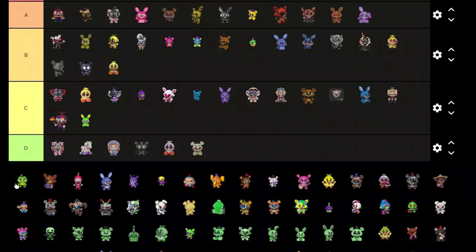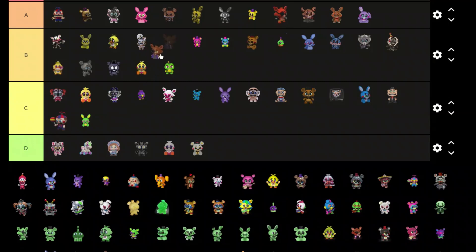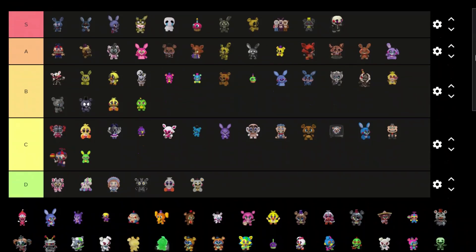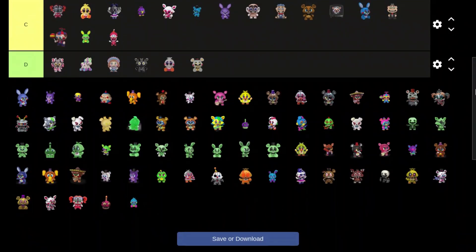We got Happy Frog — that one looks pretty cool actually, B tier. Another foxy — that's the one with the cool instrument, I can't remember what it's called, but he always has it in Pirate Cove, so put him A tier. That's pretty cool.